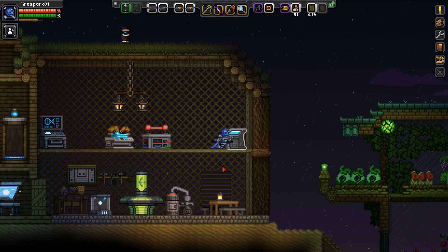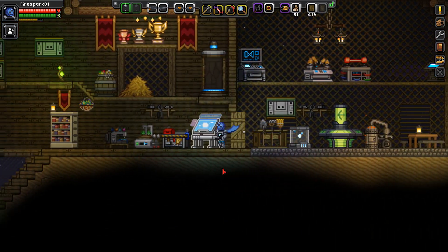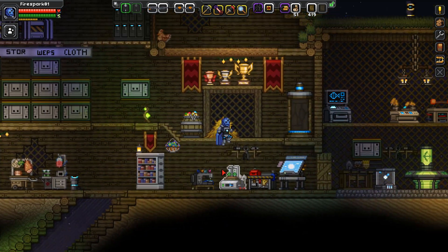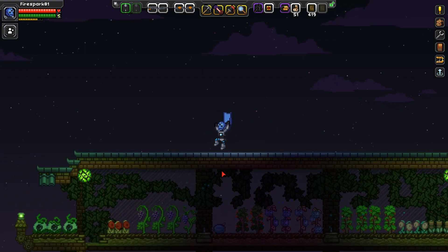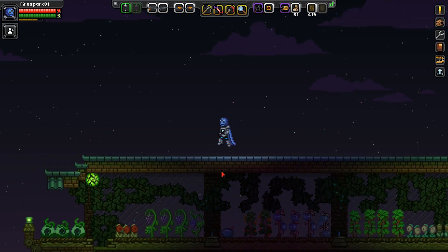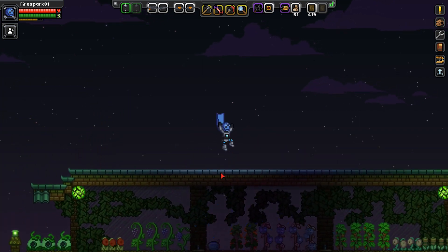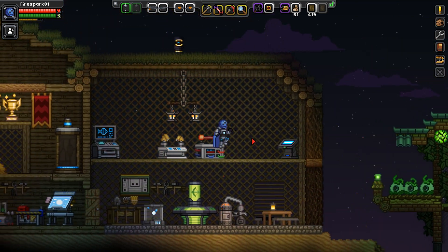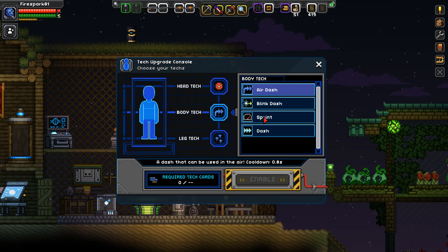Now we're going to take a look at the air dash. It's pretty much the exact same as the normal dash except you can use it on the ground, and if you jump you can use it mid-jump. You can only dash left or right — not up or down. That one's okay but honestly in my opinion the best body tech is the sprint.